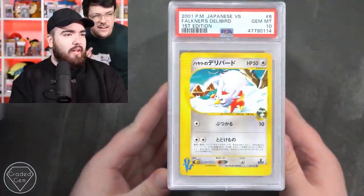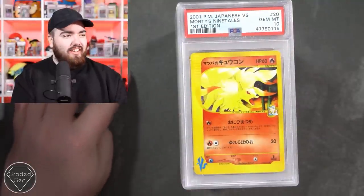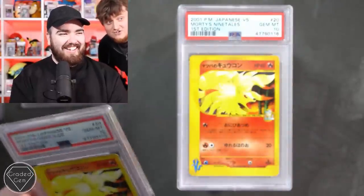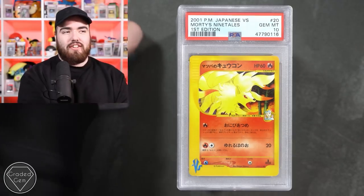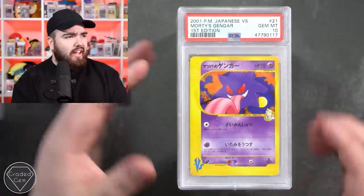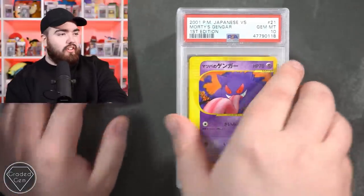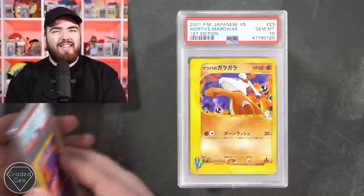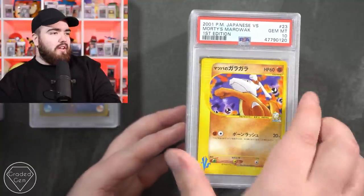Another Delibird in the gem mint 10 - oh my goodness. Gengar in the 10 - licking your Muk. Joe, we have to talk - we have to talk. Mid 9 Gengar. Morty's Gengar - you know who Morty is. Marowak with the 10 - another Marowak! Joe, we've got to do some trades. Another Marowak in the 10 - oh look at the castle in the background. These cards are elite.